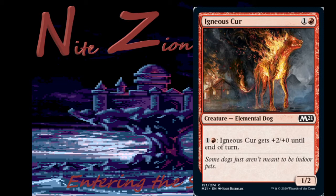Igneous Cur — one colorless and a red, common Elemental Dog, one-two. Pay one colorless and a red: it gets plus two plus zero until end of turn. Some amount of the time you'll end up playing this in limited even if you don't really want to. Someone's going to play this in a dog deck — that's about the only constructed play it'll see, just because it's a dog.